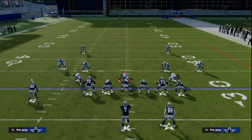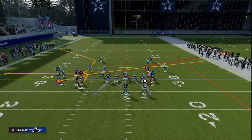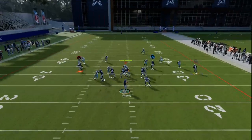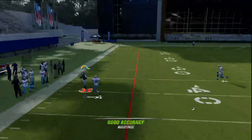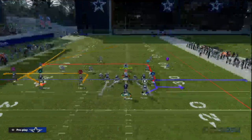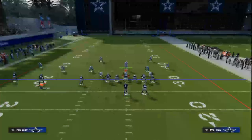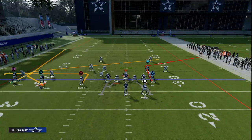Then we're going to motion Debo Samuel across the formation, and as soon as we motion him across, we're going to take Calvin Johnson and put him on a C route or corner route. This corner route is going to create really good separation against man-to-man coverage, as you can see right there. Now, this corner route is not the only read on the play — it's probably the best read in my opinion — but we're going to give ourselves a lot of tools to attack man-to-man coverage.